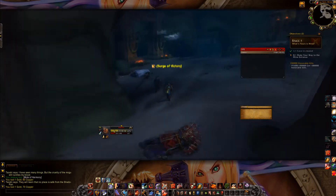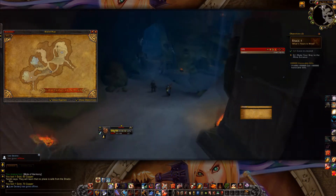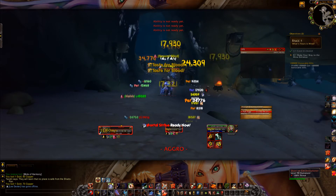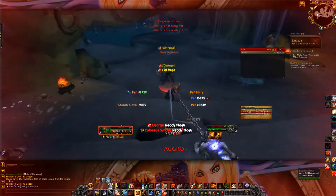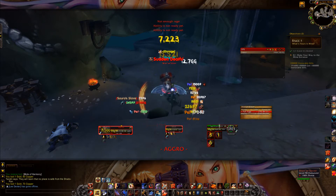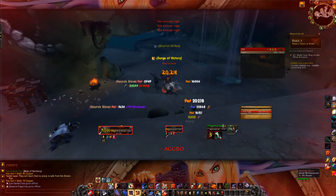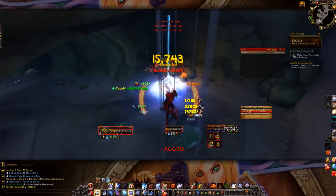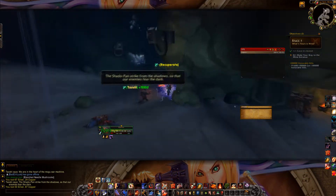I was definitely going the wrong way there, so I continue down through here and kill that guy. As you can see I keep getting low on health, but when more of them come I still stand in those lightning vortexes because my ability below 20% health kicks in and brings me right back up to half health — that can happen every 20 to 30 seconds as long as the internal cooldown is met. We kill the last guy and the Saurok is free.